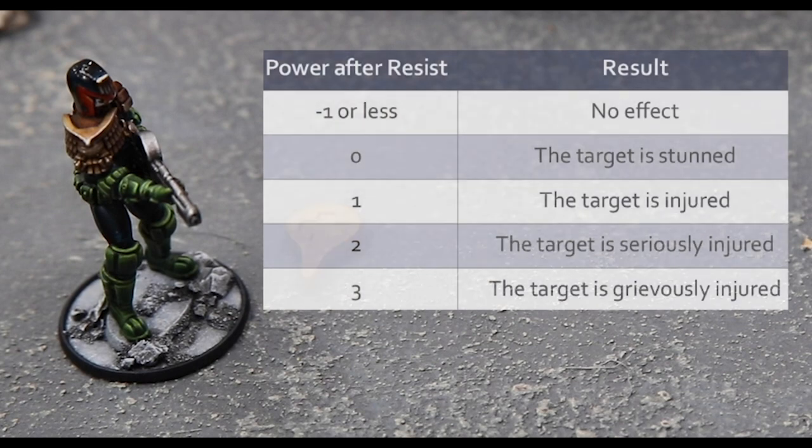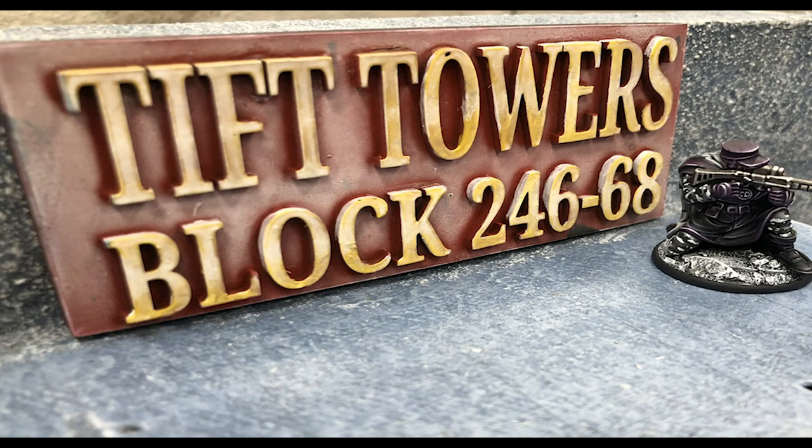Finally, place injury or stun markers and lay down — or otherwise mark — models that are incapacitated or subdued. To work out the attack's effect, refer to the injury chart in the rulebook.